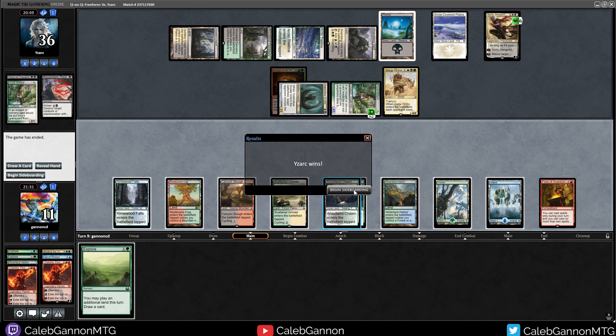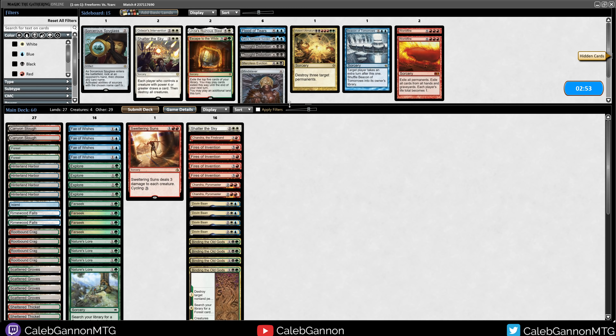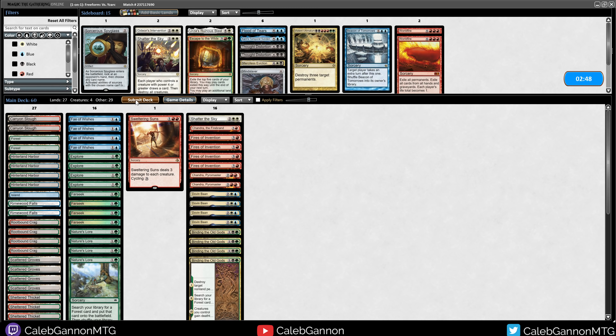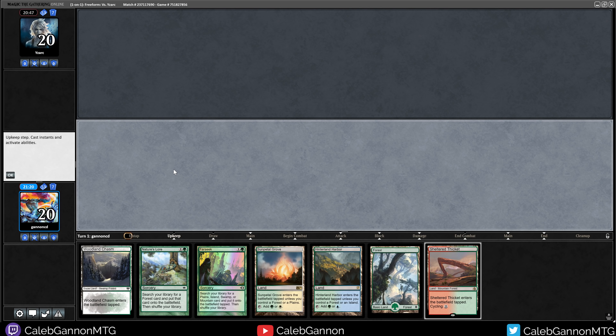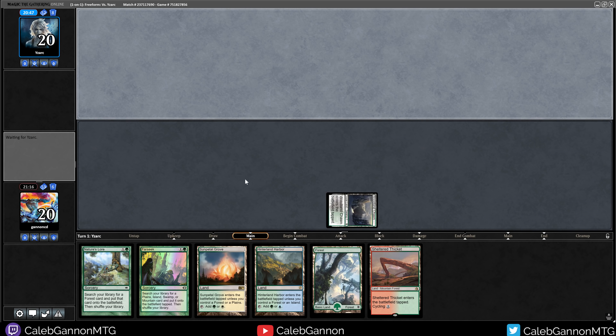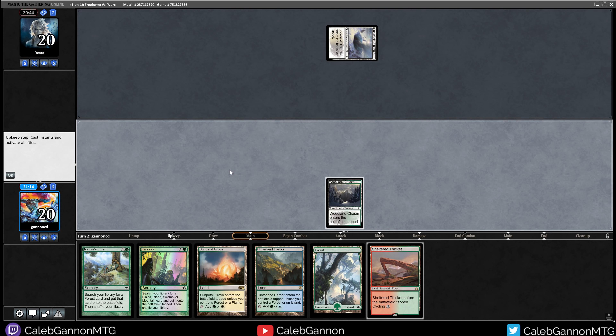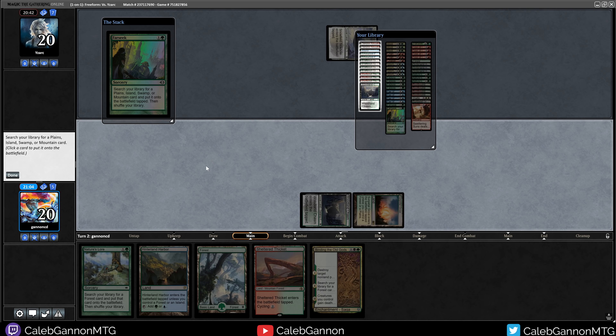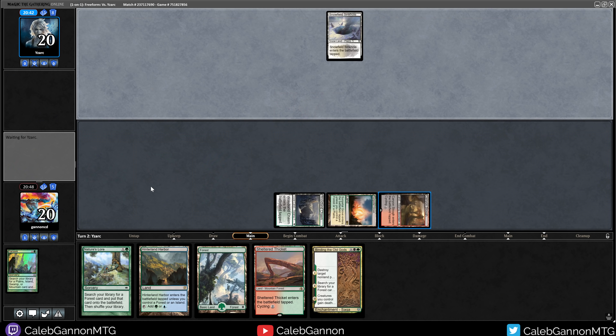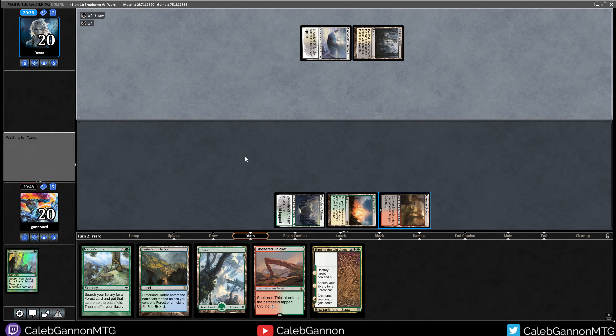Game 2. I think my deck needs more main deck board wipes — I'm getting kind of run over by creatures. Let me run it back, going first. This hand is good against discard-heavy hands because it has accelerants and mana, and then I can draw spells later, and there's Binding. Let's play Farseek. I have all the things — I need double white, so I'll get Scattered Groves. I also need double red for Chandra. I'm more likely to want double red, so let's get Canyon Slough because I can get white with Nature's Lore. It's harder to get red. Hymn to Tourach — they always have it turn two. That took my blue mana away.